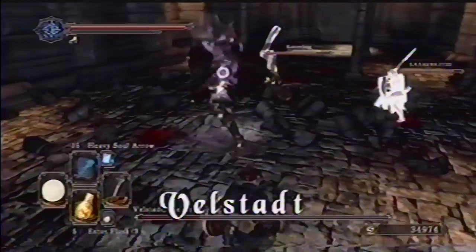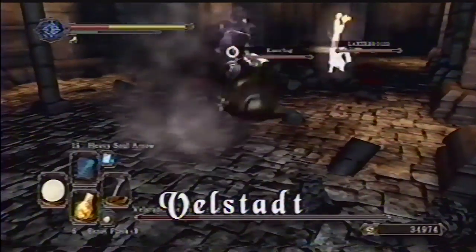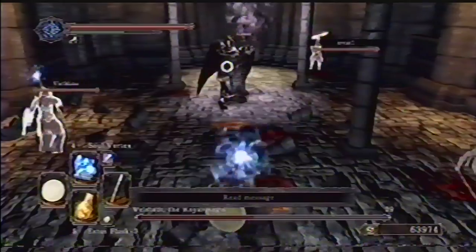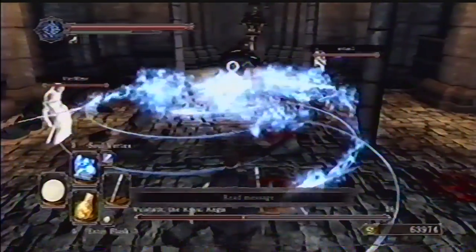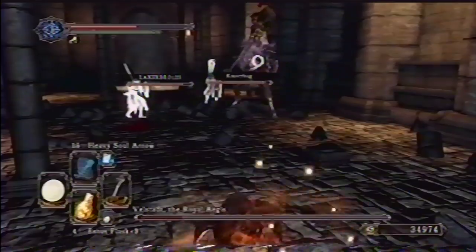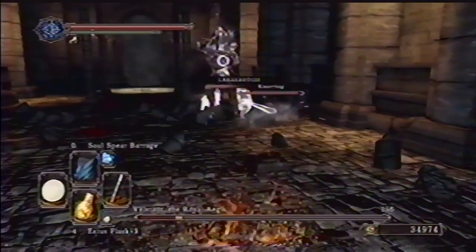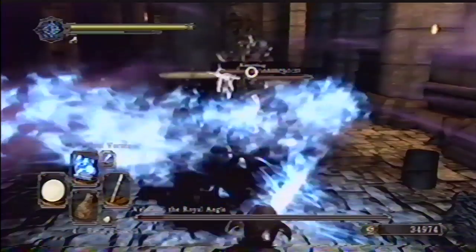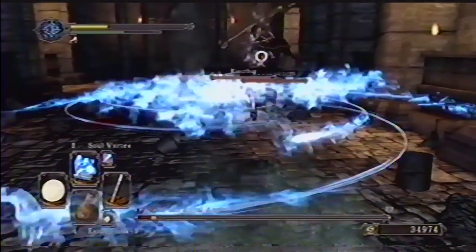Dodge Velstadt's powerful hammer attacks. The battle becomes much tougher after he pauses for a few seconds to power up with a purple globe — he'll both deal more damage and take less damage. At this point, if he ducks, get away from his front or be ready to dodge. The wave of dark magic balls that he'll fire are super dangerous.